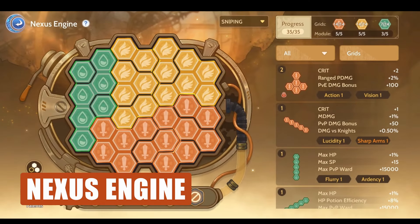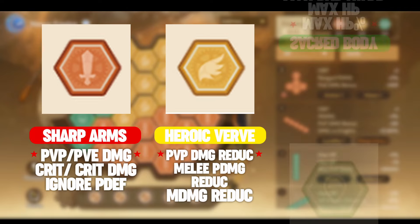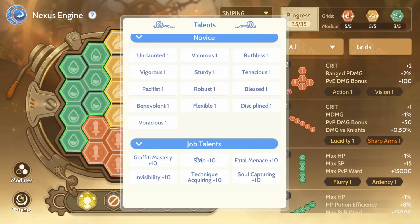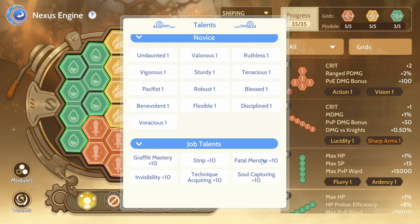Next is the Nexus Engine. For the Modules, here are the stats you need — Red, Yellow, and Green. For the Nexus Talent, get Graffiti Master, Invisibility, Strip, Fatal Menace, and Undaunted.